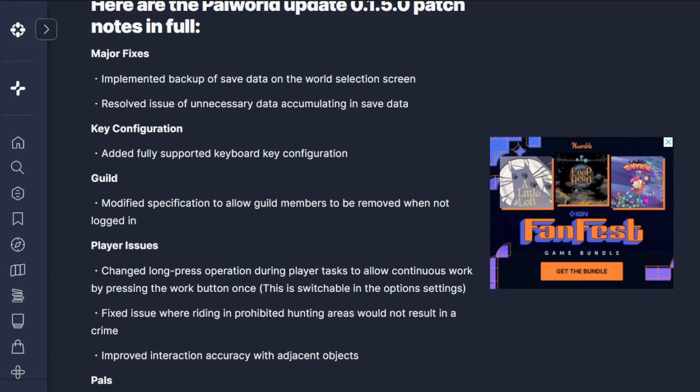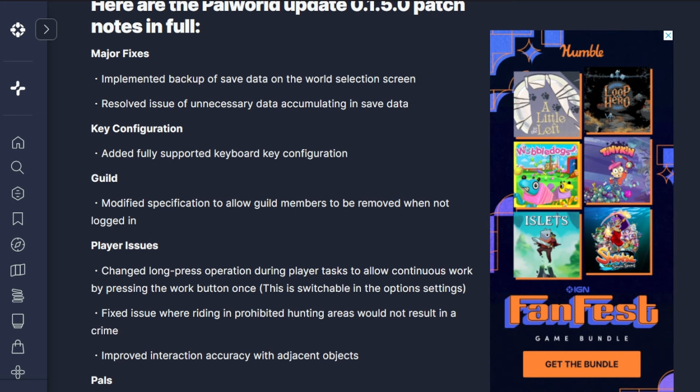Patch notes in full for version 0.1.0.5.0.0. Major fixes include implementation of backup of save world data on the world selection screen - you can go back a couple days if you've managed to get yourself into a really glitchy situation. I've gotten stuck in the small settlement on Xbox a number of times and it's been really painful to get out, with a lot of crashing. This is a really good thing to have in any beta game - the ability to reset to previous save data is very important.